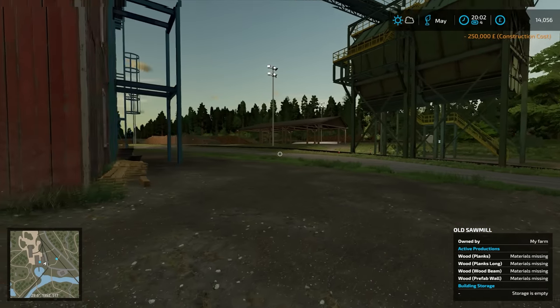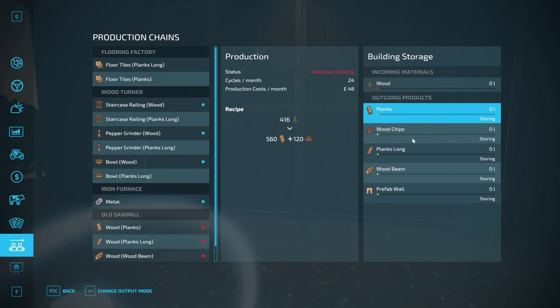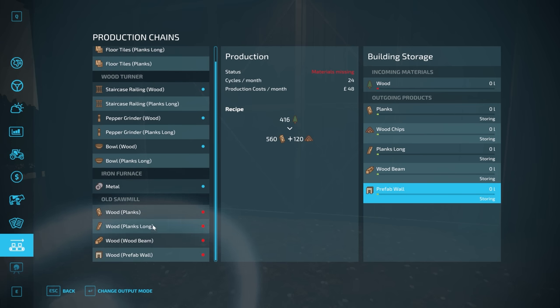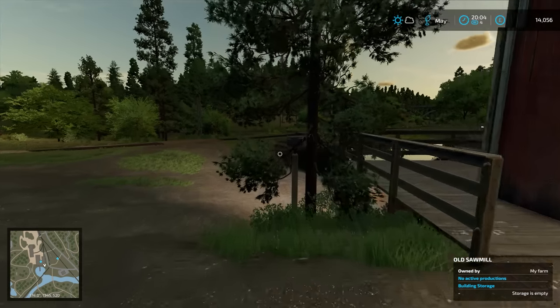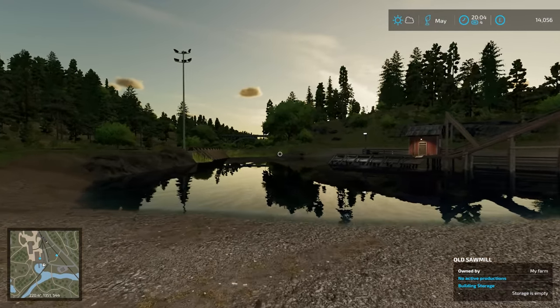Now we have just £14,000 again. Let's see what exactly we can make: planks, wood chips — that would be like a by-product — long planks, wooden beams, and pre-fabricated walls. Everything has automatically activated. We should really deliver some wood here before we rest because then it has all night to work. I think that is the best thing to do — it won't take too long.